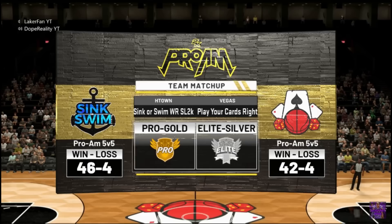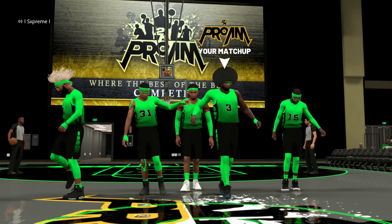What's up y'all? It's LakerFan here. As you can see by the title in today's video, we got 5-out versus 4-out-1-in pick and roll. The 5-out team is the first team you saw on the left — they're 18 and 0. Our team is 42 and 4 and we run 4-out-1-in.